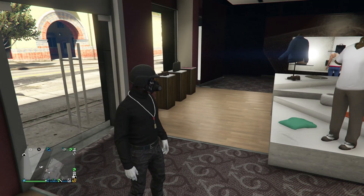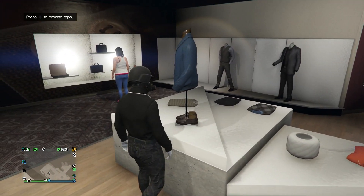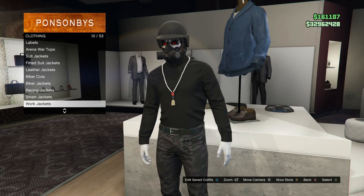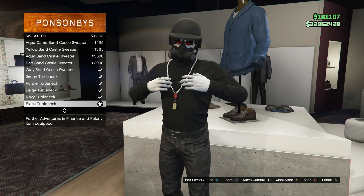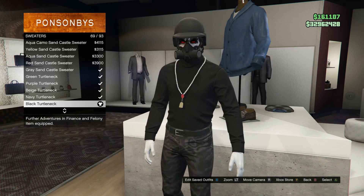For this outfit you guys will want to head to the clothing store. Once you're there, head to your tops. Scroll down until you find sweaters, which should be on slot 38. Click on sweaters and you're going to be buying the black turtleneck, which is on slot 69.